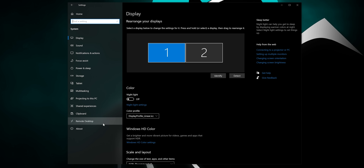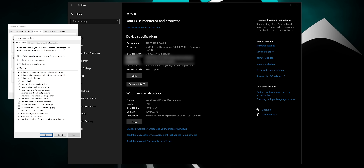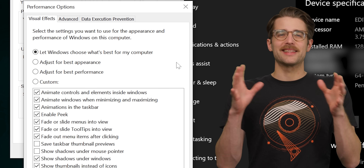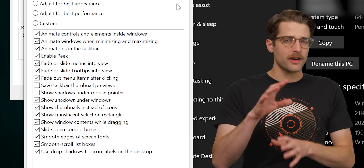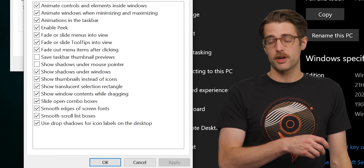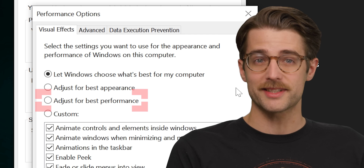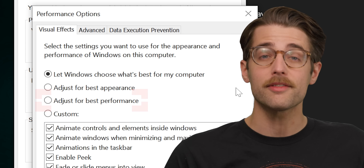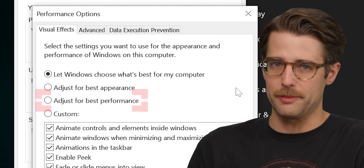Another group of settings to tweak are the Windows visual effects, which you can access by going here in the Settings app, clicking Advanced System Settings, then opening up the Performance Settings. You'll see a big list of visual effects that make Windows look prettier, but if you're rocking a very low-end system — such as one running on integrated graphics — try selecting the 'Adjust for best performance' option, which will disable all of this eye candy and free up more of your system's power for actually rendering games.